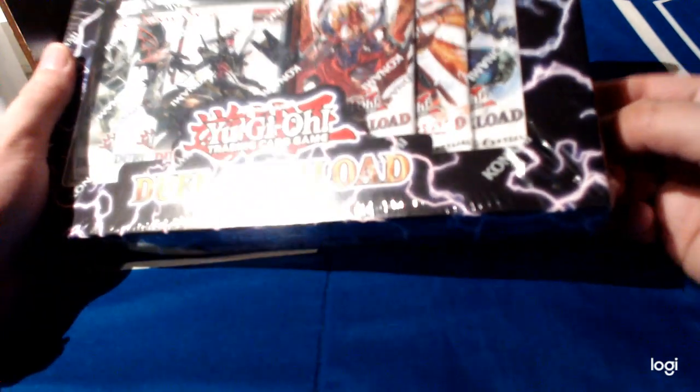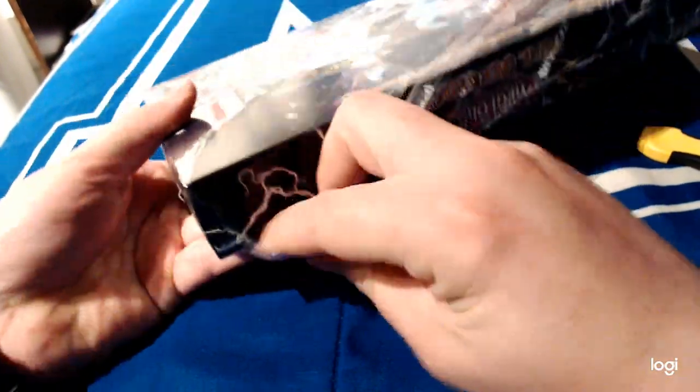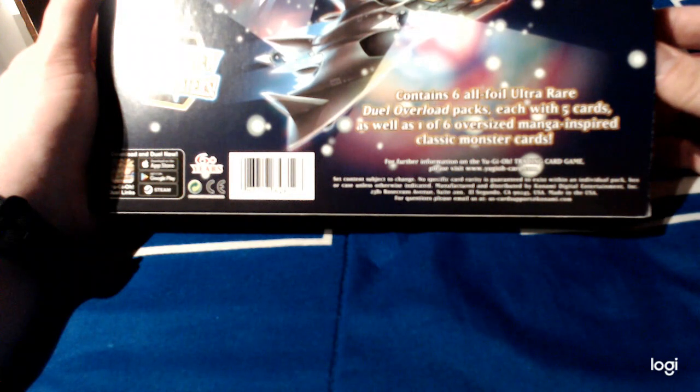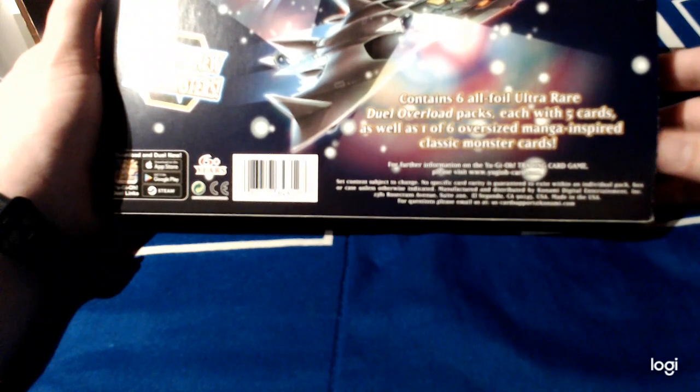I love the illustrations though. But the fact that it's like three years old and still first edition — there's gotta be something in here. Celebrating a hundred million downloads of Yu-Gi-Oh! Duel Links, and now here we are celebrating its 30th anniversary. Contains six all-foil Ultra Rare Duel Overload packs, each with five cards, as well as one of six oversized manga-inspired classic monster cards.